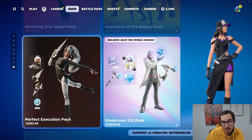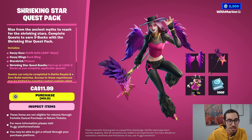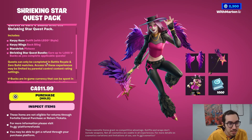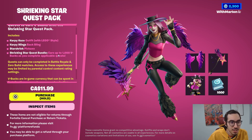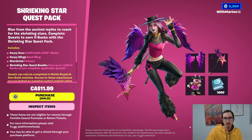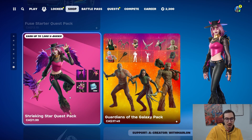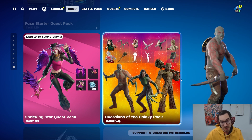And I think that's about it for what's new in the item shop today. Just kidding — this is brand new in the item shop: Shrieking Star Quest Pack. This looks fun. And you get a chance to earn up to a thousand V-Bucks, so it's like net neutral — that's actually a good deal. If you want a basically free skin and you have the money, you can buy this and it'll be the same as a thousand V-Bucks.